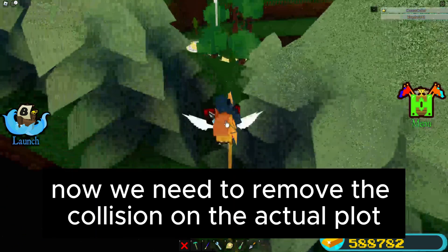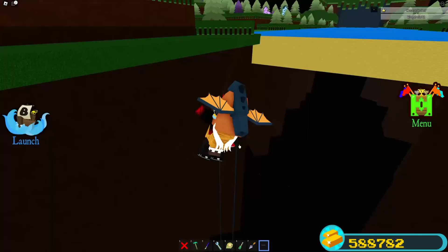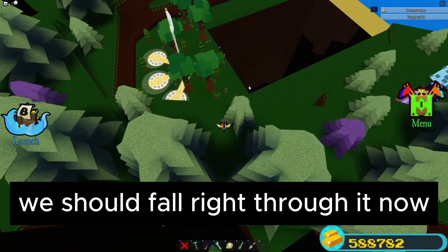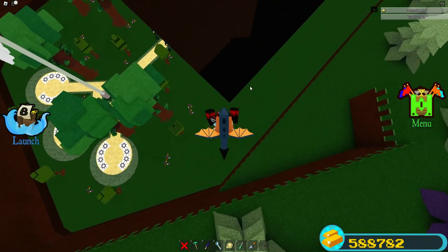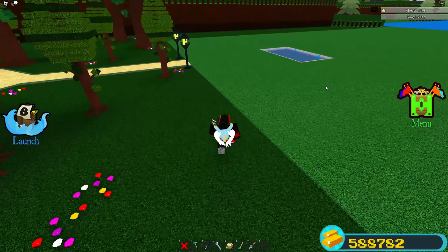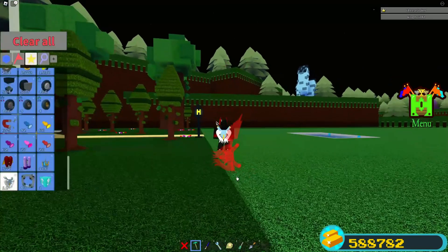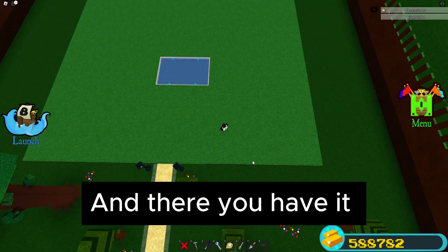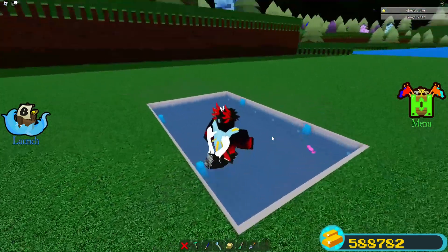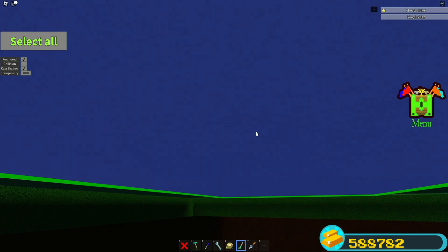We need to remove the collision on the actual plot. We should fall right through it now. Load in your pool — and there you have it!